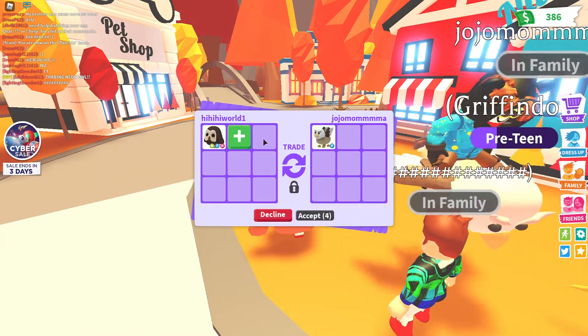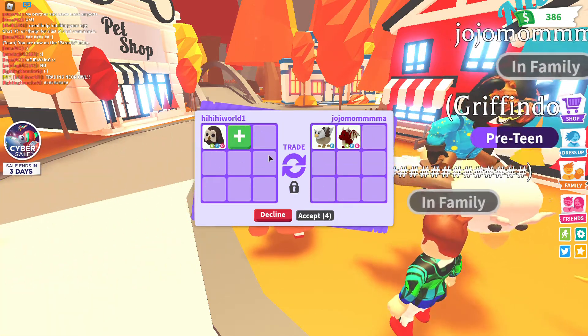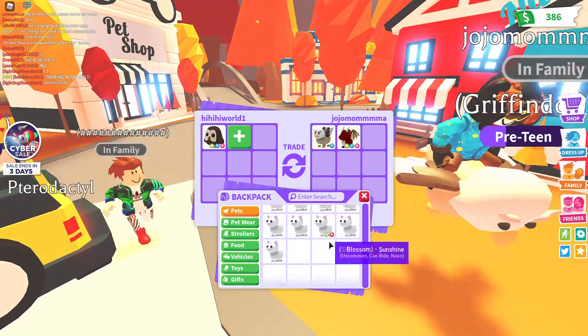Let's go ahead and add in Peachy. Also, I love this new update with the nine trading squares — really, really cool. I think it's a very cool update. You can add in like nine different things out of your inventory.